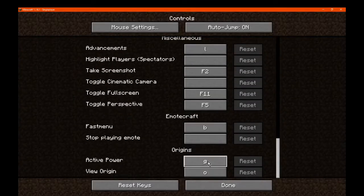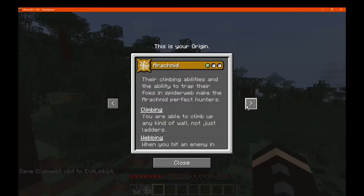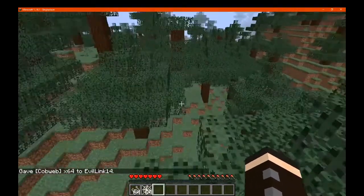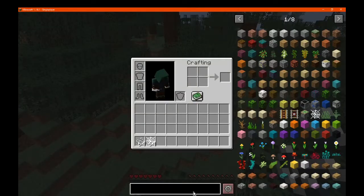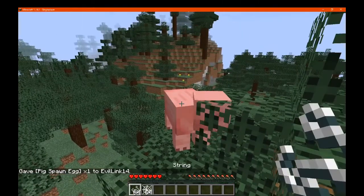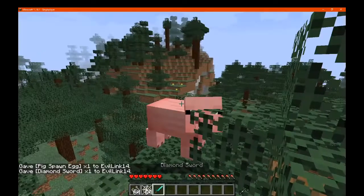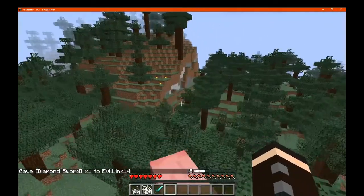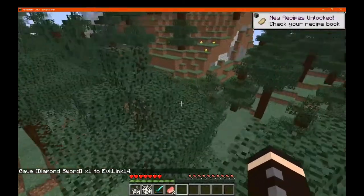We've got G and O keys. O to view origins — you can see which one you selected but you can't change your origin; you have to create a new world to do that. We press the G key and nothing's really happening. Do we need an actual mob to interact with? Like a pig for example. Maybe it's just when initially attacking or something. When initially attacking, you're giving them a spiderweb when you hit them with your fist.